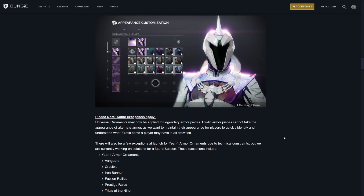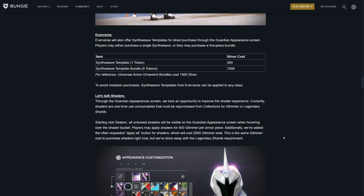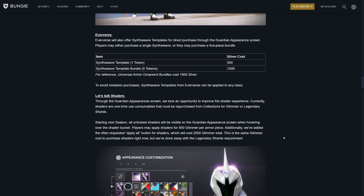There is a silver lining here — a very, very cool silver lining — and it's right here, your saving grace. Eververse will also offer Synthweave templates for direct purchase through the Guardian appearance screen. Players may either purchase a single Synthweave or may purchase a five-piece bundle. They've even been generous enough to give you a reference of how much of a discount you're getting — 200 Silver off compared to what it would normally cost for a universal armor ornament. You can buy these and use them as many times as you want. There are no restrictions to how many times you can go to Eververse, pay your hard-earned cash, and buy those templates to glamour your Guardian.